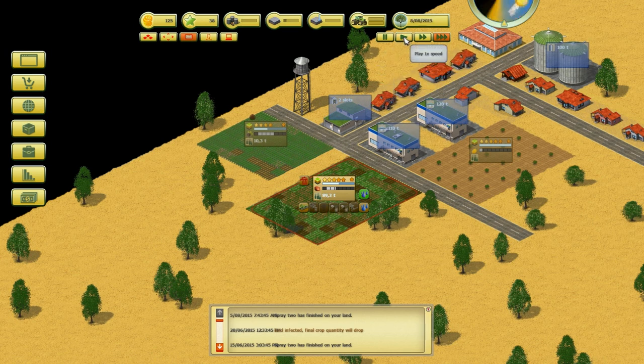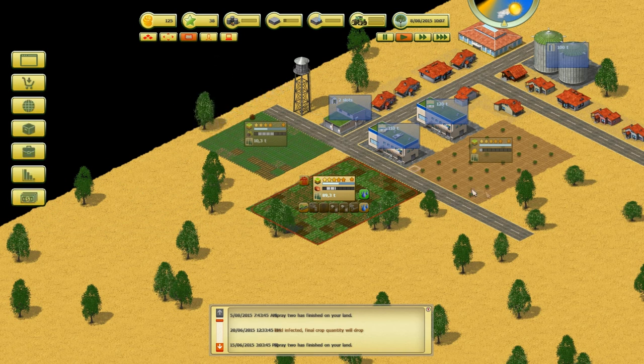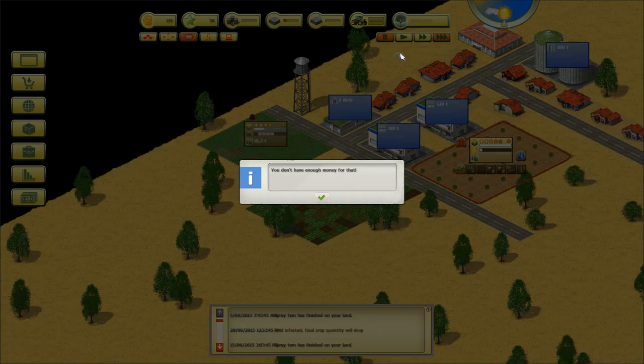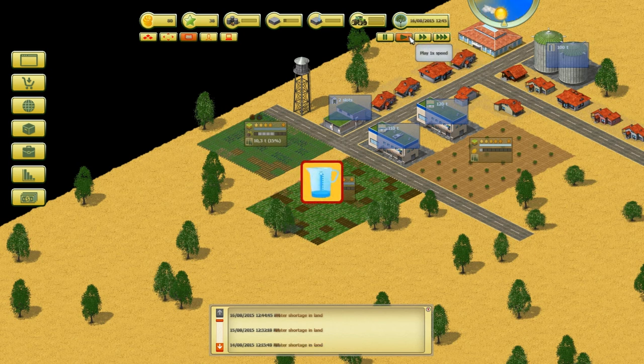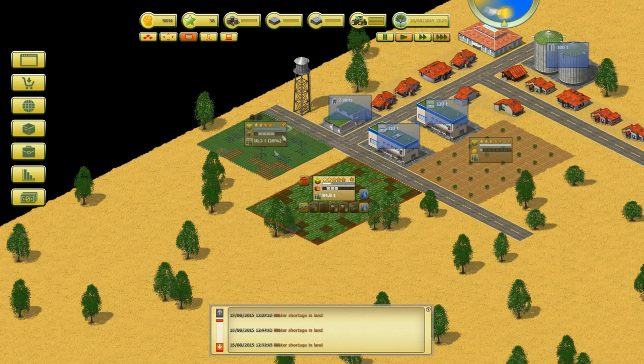We're at 90% and don't have enough money for anything — we don't even have enough water for the fields. We're going to lose this now. We've done too much too quickly. This is how you lose, folks — they just keep telling us we don't have enough money to water the fields, so let's turn automatic watering off. Crops are going to die and I don't have enough money to do anything with it. Wait — we do have potatoes in storage! Let's go to the market. Okay, that wasn't so painful after all.